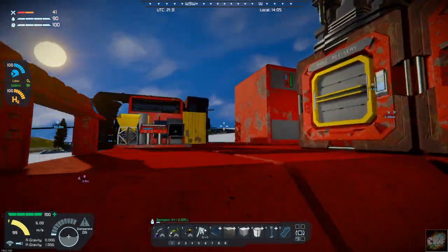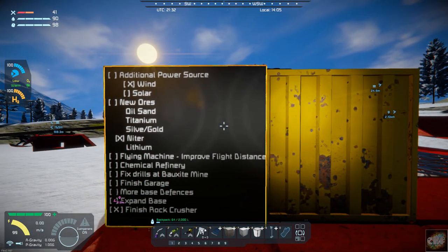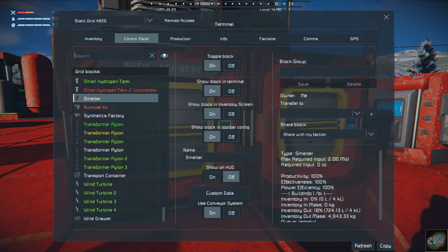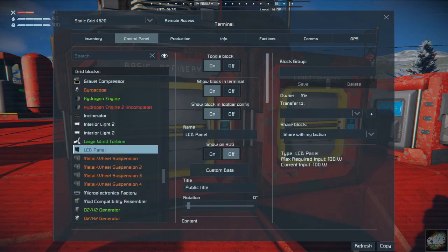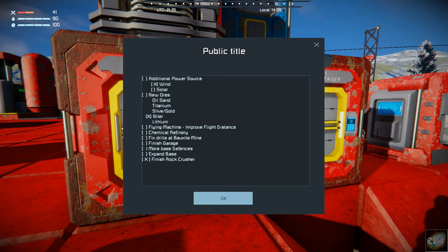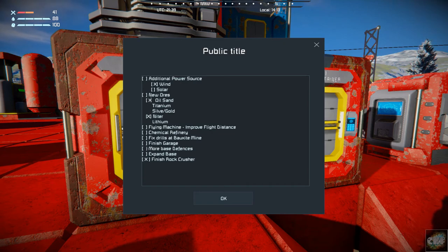So what we need to do now is start laying things out. First off, we can put a big old check mark by oil sand on the LCD. Let's edit the text — X marks the spot. There we go, I think that's in place. That looks good.